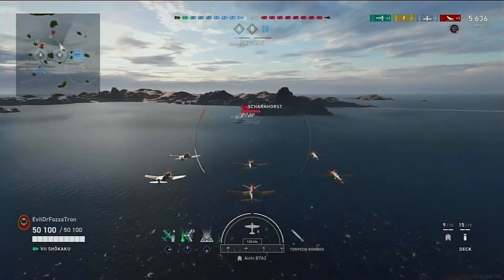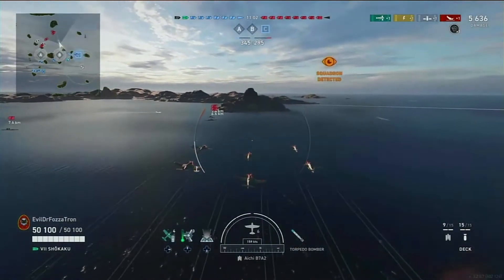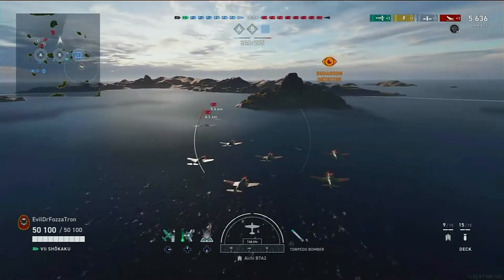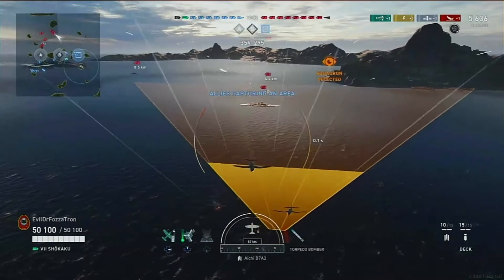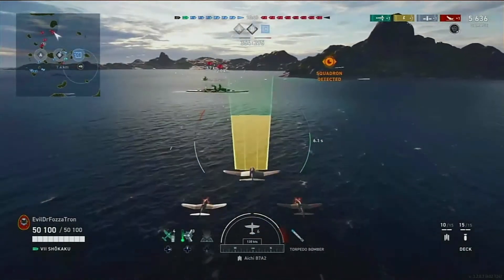The enemy has almost completely abandoned the E-strip flank and they are nowhere really close to the caps except for A - B is pretty well open. This means at this point, with no destroyer to spot, Evil Dr. Focitron is free to just go out and start dealing damage to these ships.